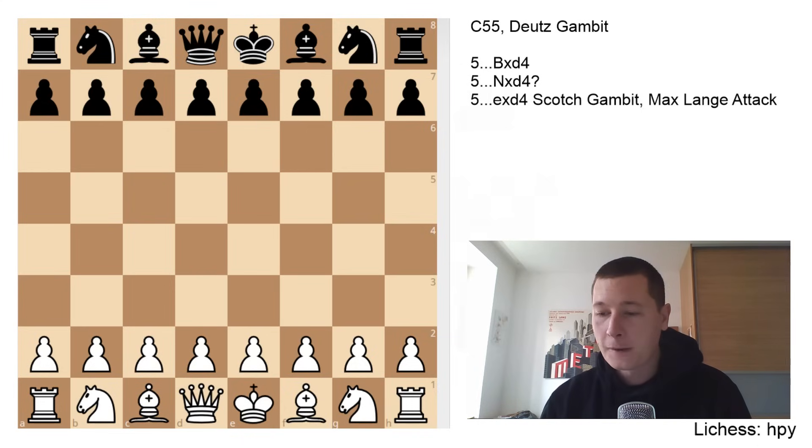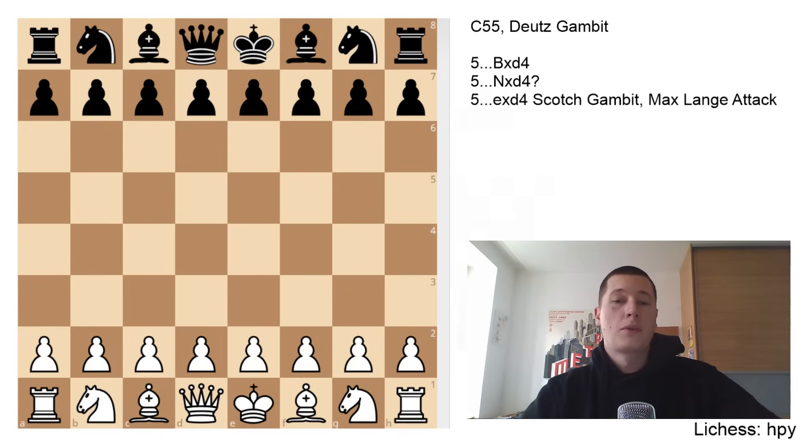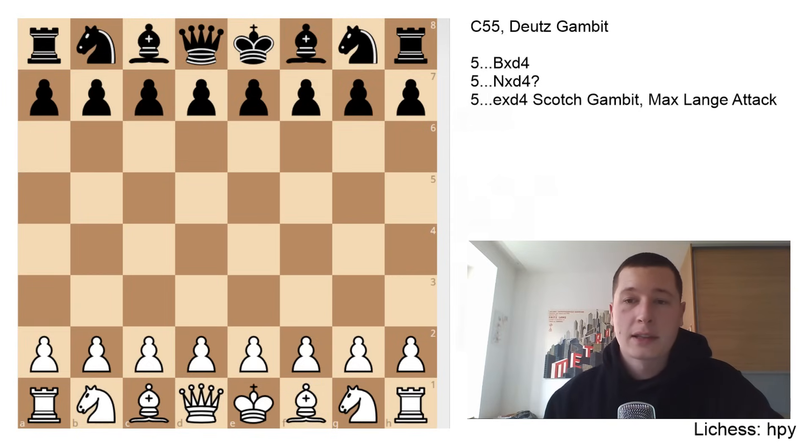We are going to go over ways for black to go wrong in the gambit, and we are going to go over three main defenses in which, after the pawn sacrifice, black can capture either with the bishop, with the knight, or with the e-pawn, and we are going to go over why each of these moves is bad or good for both sides. Let's get into the opening.